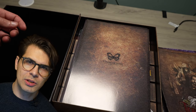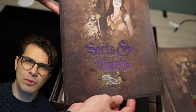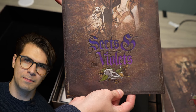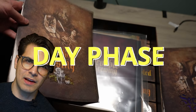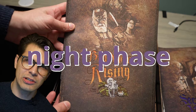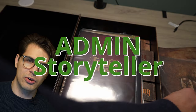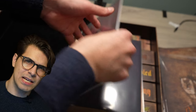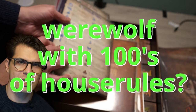If you're familiar with social deduction games like Mafia or Werewolf, the bones of Blood on the Clock Tower will show clear lineage. It features the same standard day phase for deliberation and execution, a night phase where characters use their abilities, and a game administrator to ensure smooth progression. However, it's the many additions — almost like house rules — where Blood on the Clock Tower differentiates itself.